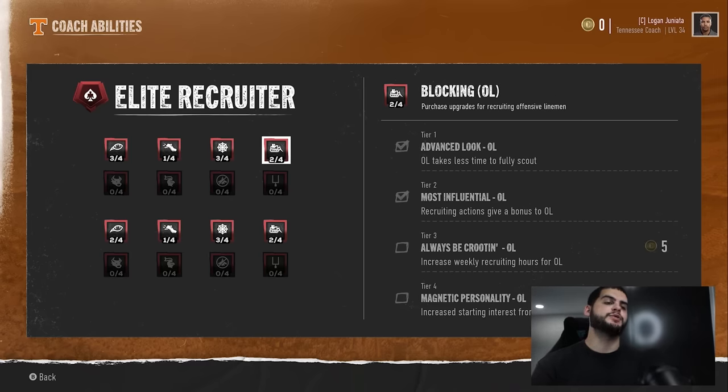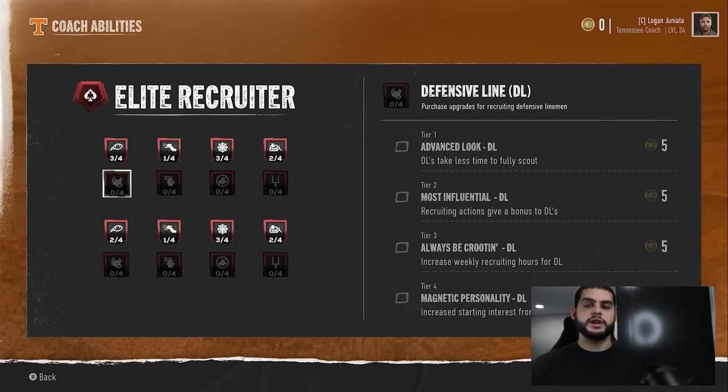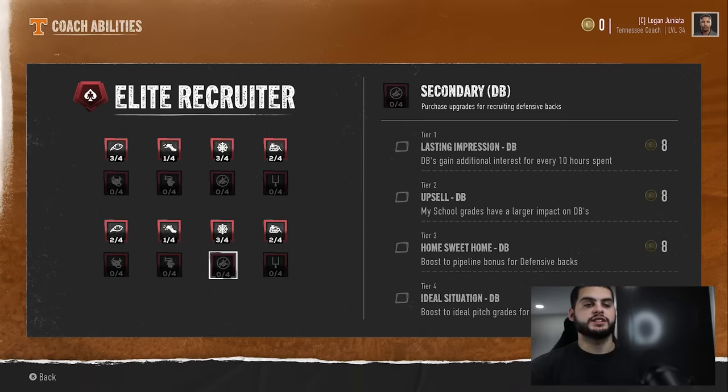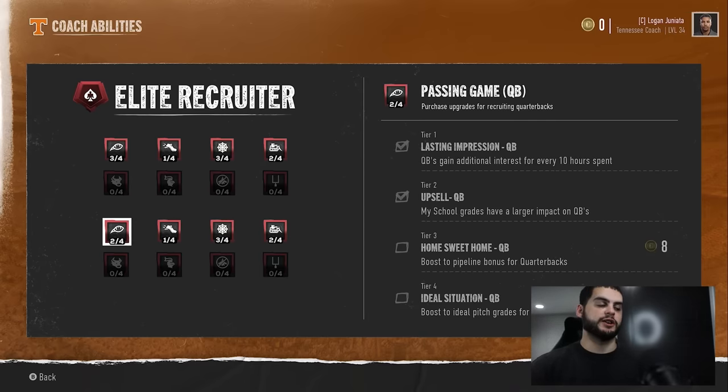Offensive line is another good one, but I'm not overly concerned about competing for top-tier O-line the way I am for the premier edge rusher, the premier defensive tackle — Chris Jones type players. Those are the ones you want to focus on. Be careful with Elite Recruiter because there are eight positions — make sure you're very careful in spending your points.